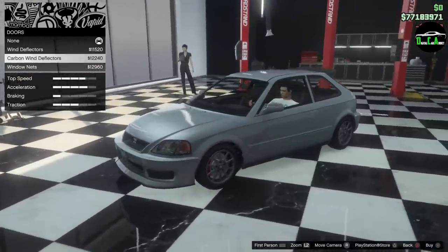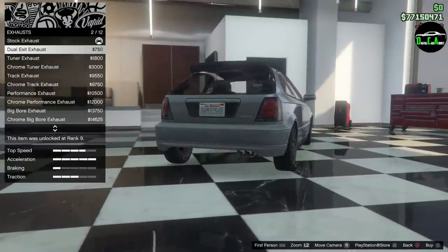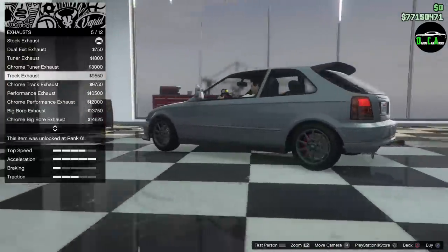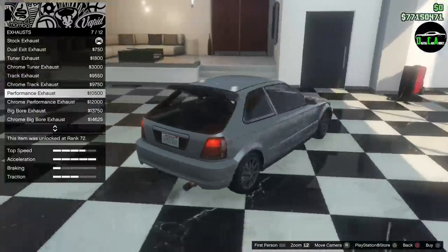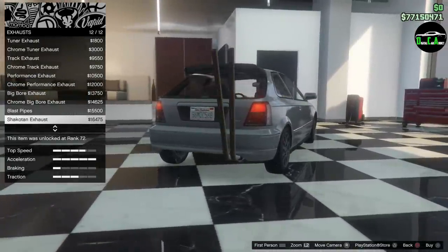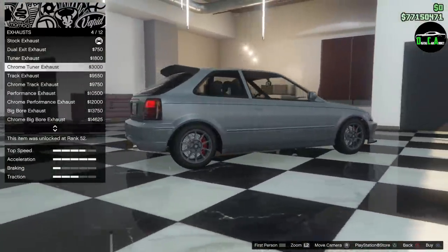For doors, you got Wind Deflectors. I'm not too much of a fan — it's preference based — so I'm not going to put that on. For exhaust, you got Dual Exit which is very similar to stock, Tuner Exhaust which is Titanium and looks good, Chrome Tuner, Track — that one sticks out a lot — Chrome Track, Performance, Chrome Performance, Big Boar, Chrome Big Boar, and Blast Pipes. I think the Tuner Exhaust is the best option; the others just stick out too far. So I'm going to do the Tuner.